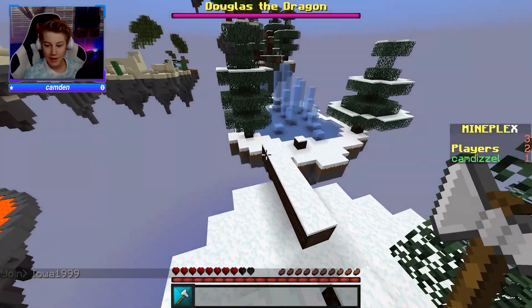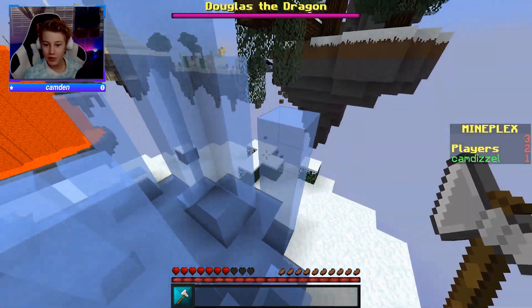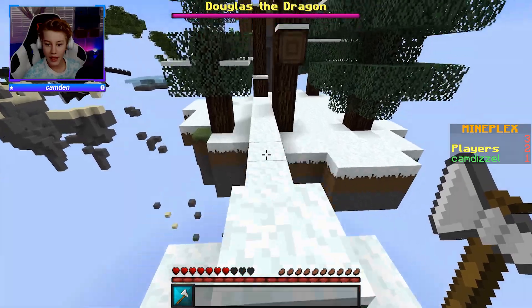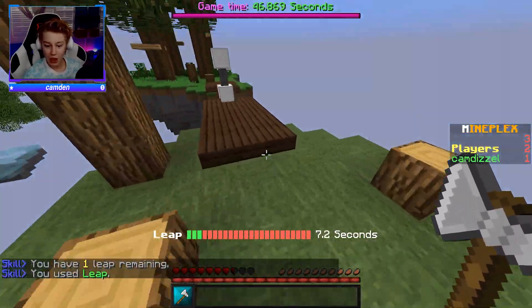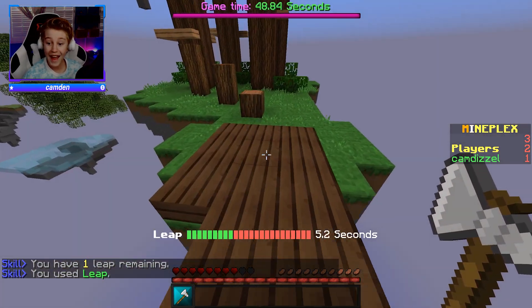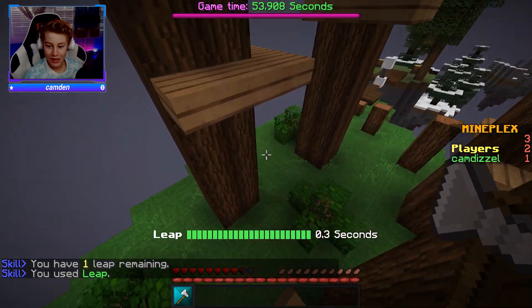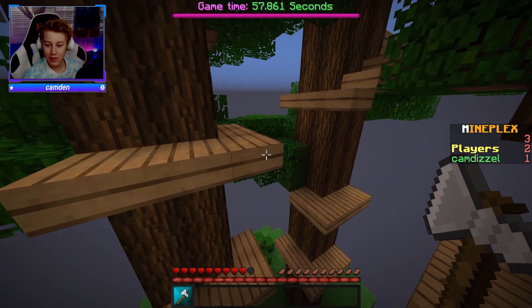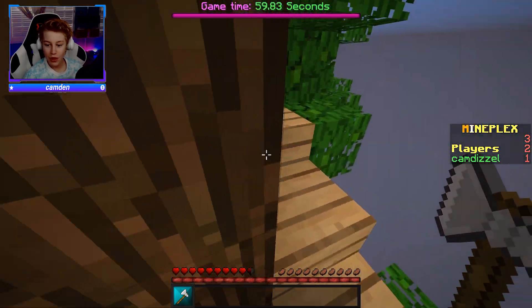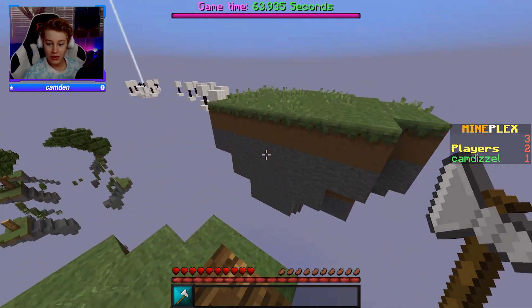We are heading into the icy icy areas of Skylands. Should we go for a leap here? Look at that skill — we just did that leap and Douglas the dragon is slowly chasing us. Look how fast we're going, this is awesome. We're going up the steps, come on baby, we're so close. Do you guys see that beacon? No!